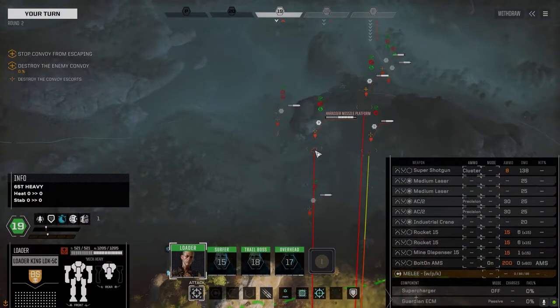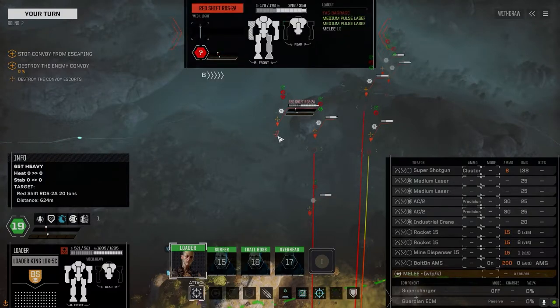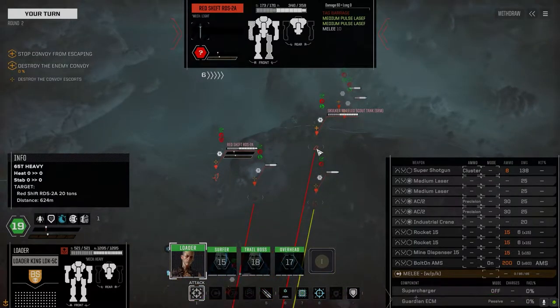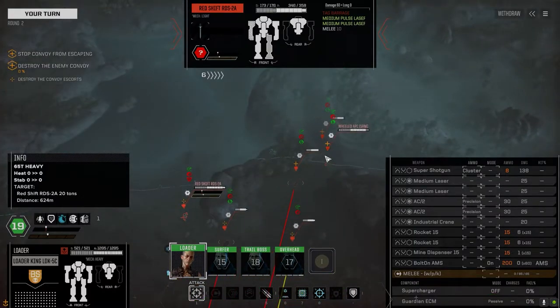My unit... Harasser - what do we got here? Harasser, Hermes. That's interesting. A Redshift - I've never seen that before. Tag barrage, this is out. Two medium pulse lasers. Probably a 20-tonner. Wasp. Skulker. I think we should be okay here. Yeah, we should be fine.